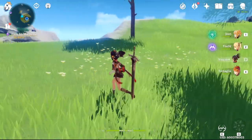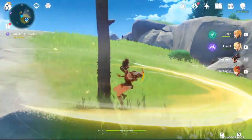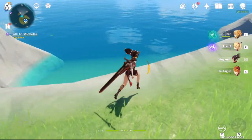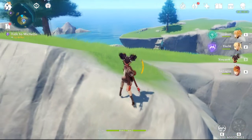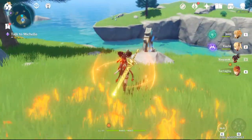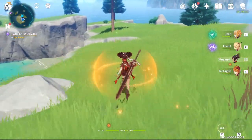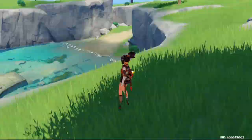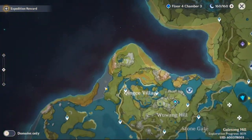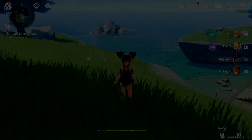Alright guys, that's my summon. I was hoping she would have a different charge attack though — it just seems like all the Claymore users are going to have the same charge attack except for Diluc. I guess if they're five-stars they'll have different ones. I thought she was going to slide instead of doing that. I guess it's kind of like a mini slide inside her Q, if anything. But yeah, I'm going to go level her up, get all her stuff she needs, and I'll see you guys in the next one. Goodbye!